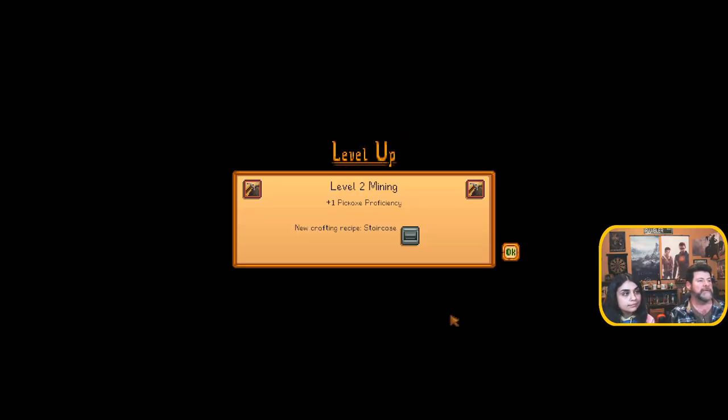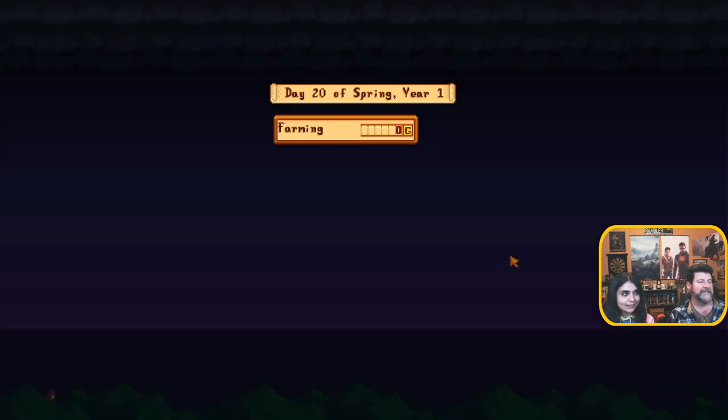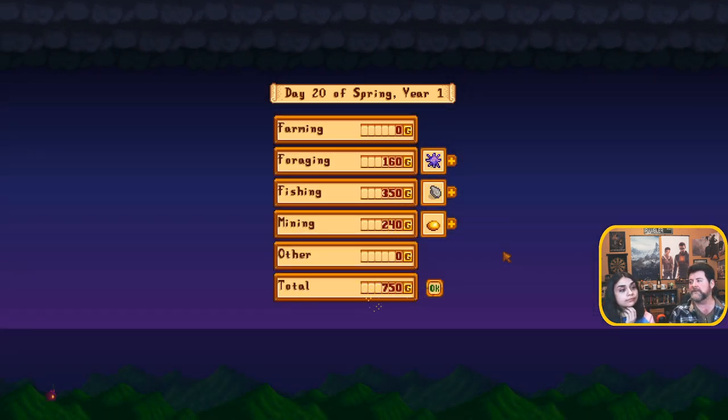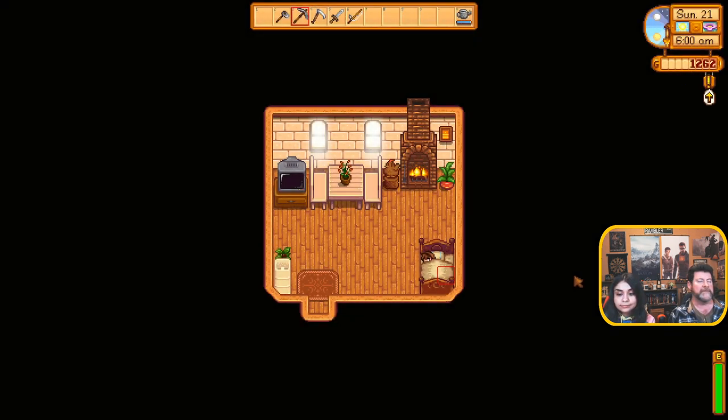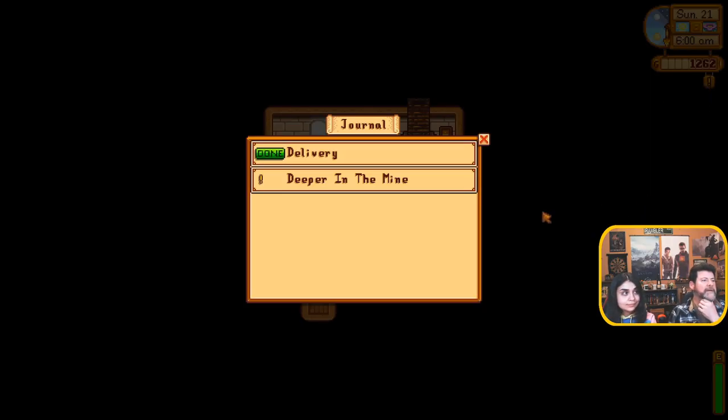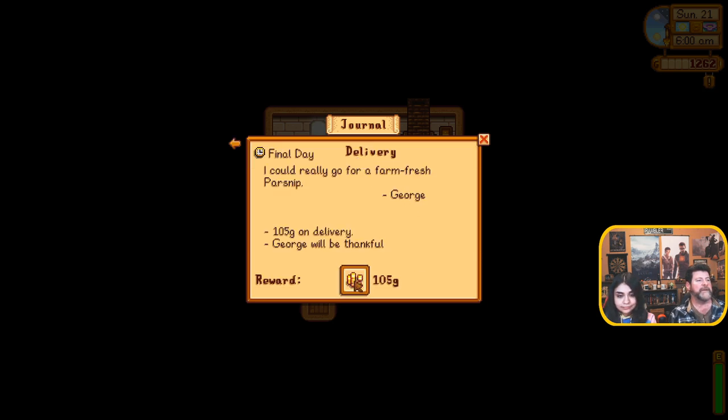And a level two mining pickaxe proficiency and a staircase — that's for if you can't find your ladder, you can just automatically go down. But that's expensive — ninety-nine stone, but you can make that in the mine. It's like 750 — that leaves us with close to a thousand. We had some extra yesterday. It says 1260 — oh, stop time delivery! I did the delivery, one hundred! I never got paid for that — I got to go there to get paid.